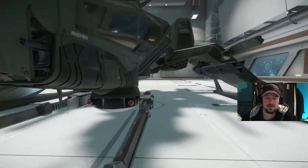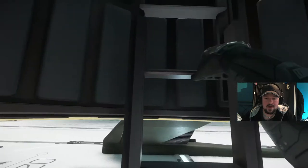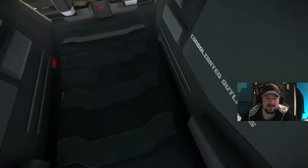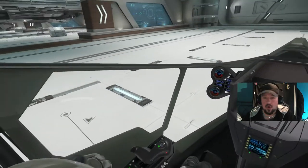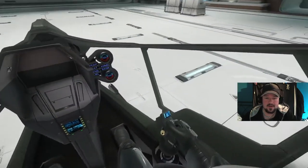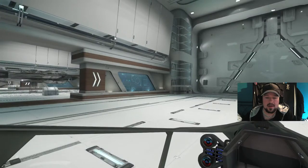I also got the Star Citizen digital download and beta access. This is my fighter — I wanted a fighter. It's got two laser cannons on the sides, two rocket pods on either side, and a Gatling cannon that follows where you look. Everything in this game so far is obviously subject to bugs and things like that — it's not a finished game in any way, shape or form — but it still looks and plays beautifully. This is the cockpit, a massive great big open canopy. I love this.